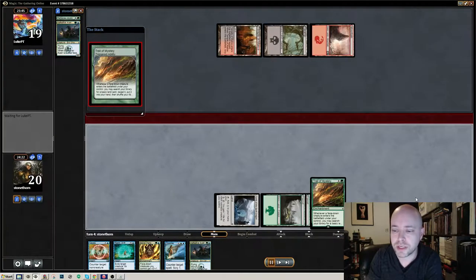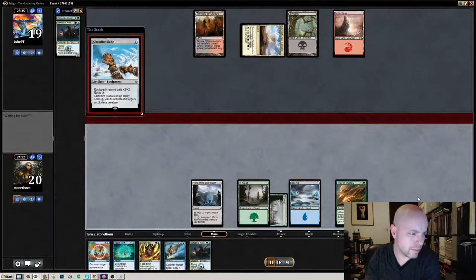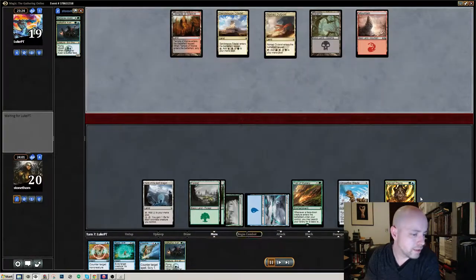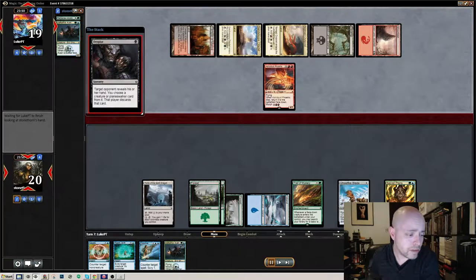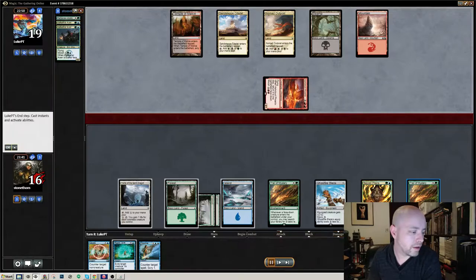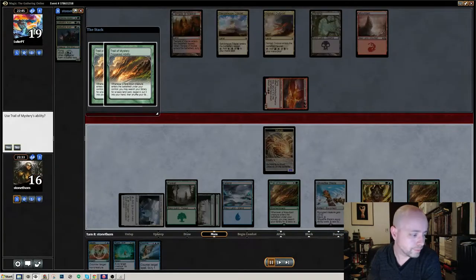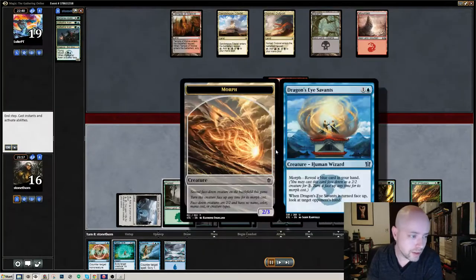The triggers off Trail of Mystery and Secret Plans are just extraordinary — just the amount of card advantage you get with the morph mechanic is great. Particularly with the morph creature. Dragon's Eye Savants — it's a 0/6 that morphs for just showing a blue card in your hand. Because it's free, you end up doing card draw off it and pump. That's the card I'm talking about.